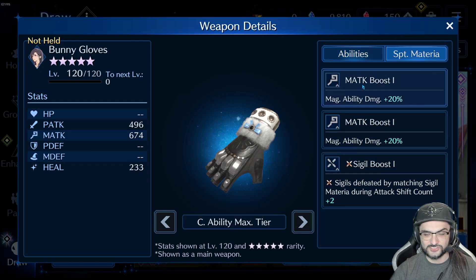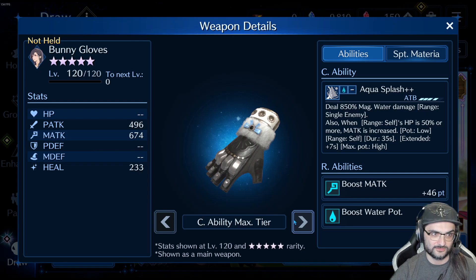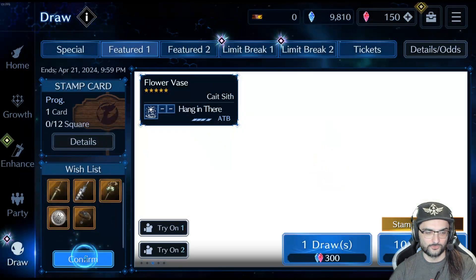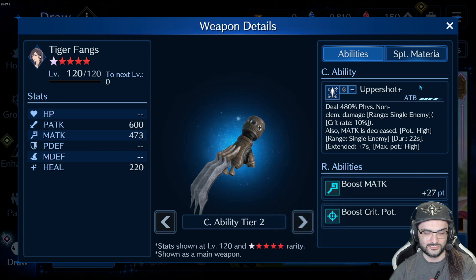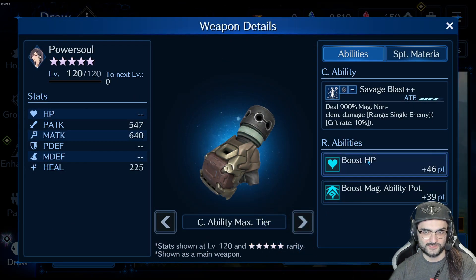You get the buff every time you use it, which is pretty neat. And you get magic attack, magic attack, sigil boost. Magic attack 6, 7, and 4 — so yeah, it's a pretty good weapon. The problem though is that I wouldn't draw on this personally, because Tifa is a physical based character. I built her to be a physical DPS, and it's hard to just switch to a magic build all of a sudden. But if you want to do that, she has a couple weapons that fit. You could use Tiger Fangs, or Power Soul which has magic ability potencies and HP for survivability.